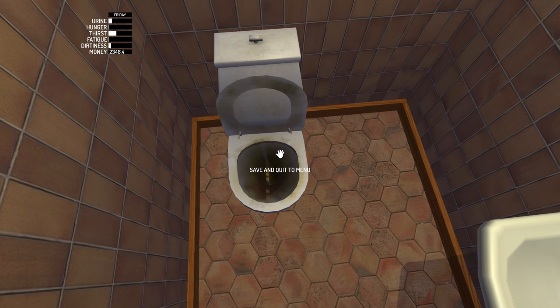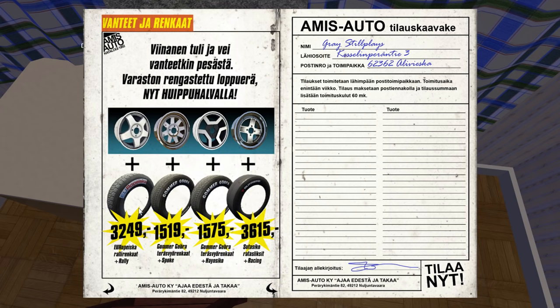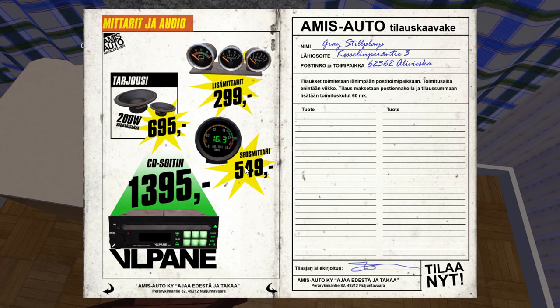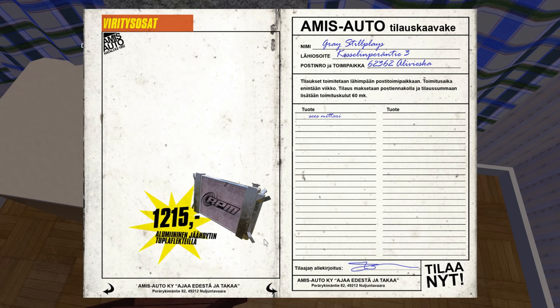I'm gonna see what else they have. If you guys have any suggestions on what parts we should get for the car, let me know in the comments section. I'm definitely gonna want to get the mixture thingy, and then maybe an upgraded radiator or something. Parts catalog, what do you have for me? Some grills and things — we don't have that kind of money yet. Wow, look at these freaking tires — 3,600 marks. Everyone's calling the Finnish currency from 1995 something different: macaronis, mac and cheese. Fancy wheel, couple of leopard skin seats. We want the seosmitatri for sure. Do we even have enough money to buy this? There we go, I think we do. Now we've got our little envelope.